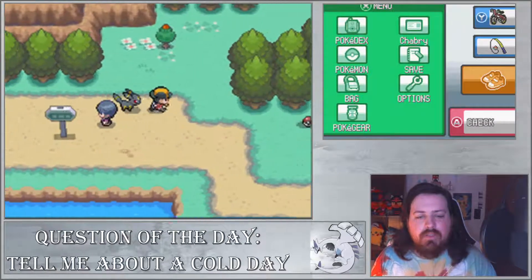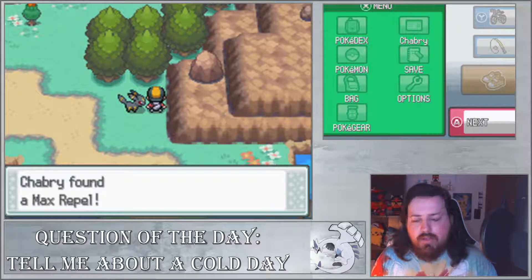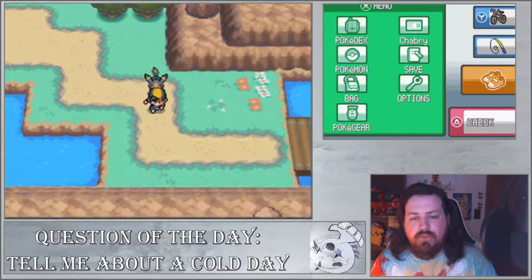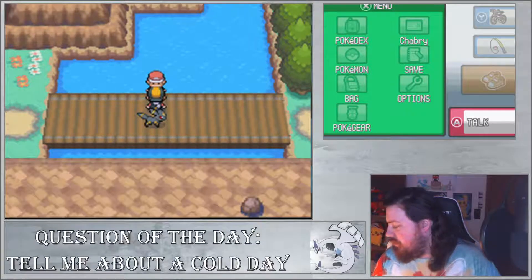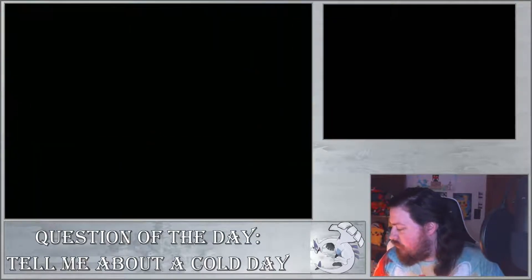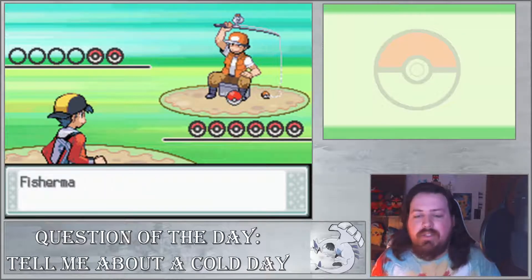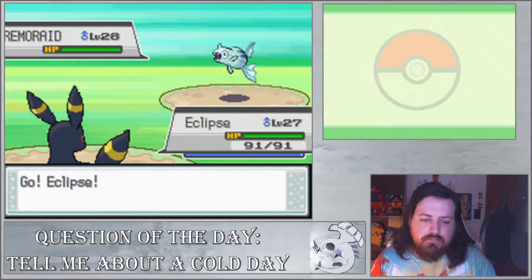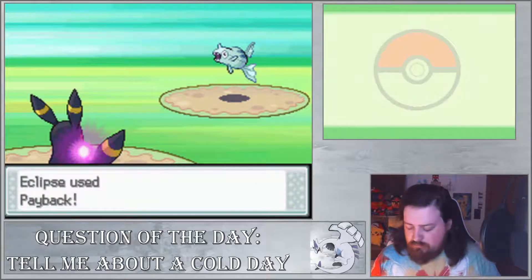I want to actually put Eclipse up front because it's falling behind. Zephyr is falling behind too, but I think those two are the ones that really need some experience. We're going to grab this Max Repel here, then go around this little lake area.